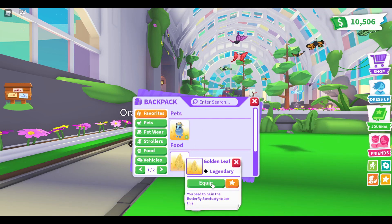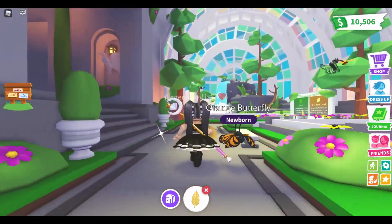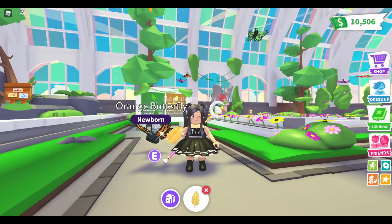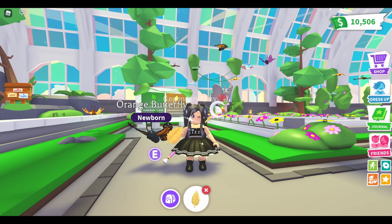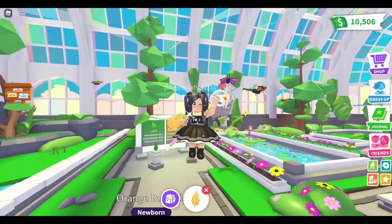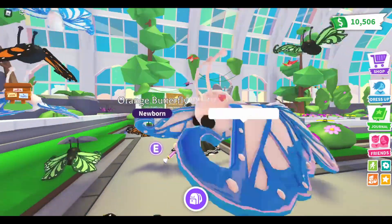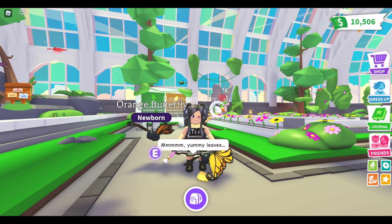I have one leaf left before I go trading, so I can take the orange ones for trade and see what kind of offers we get. I got one legendary at least, but I really really want this diamond one. If you haven't already, smash the like button and send me lots of good luck — last one, ready and go! Come on Diamond Butterfly! Oh my god, I got another orange one.